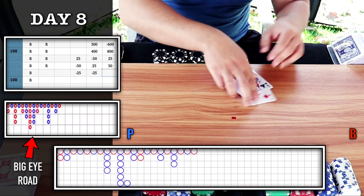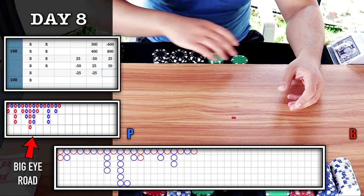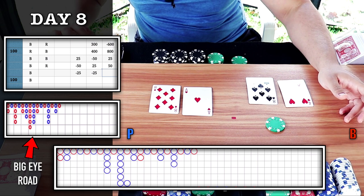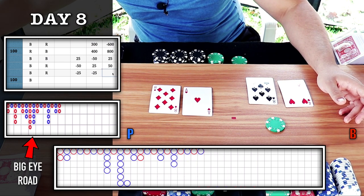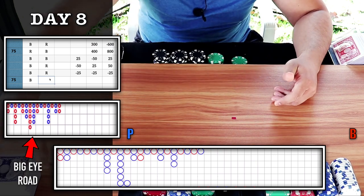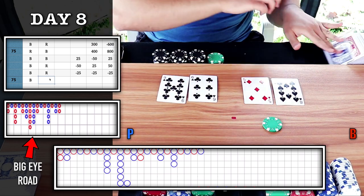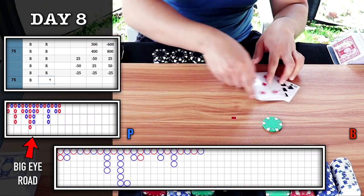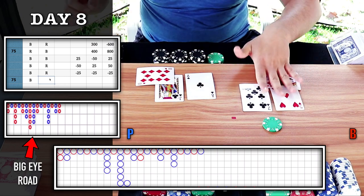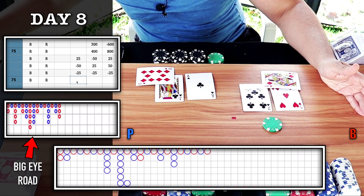Minus 25. Column is tied 2-2 on the big eye road, so I'm going to go back to the chop — bet on blue, on banker. Natural nine for the player — we lose, get red instead, minus 25. We have a 3-2 majority now — second trigger for majority six. We'll place a bet on red: banker. 5-5 tie. Banker wins — we hit on the majority six as the column came to an end. Plus 25.